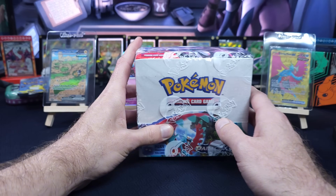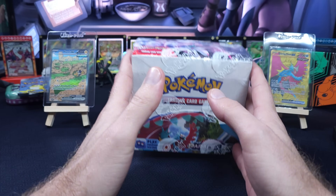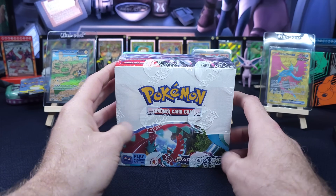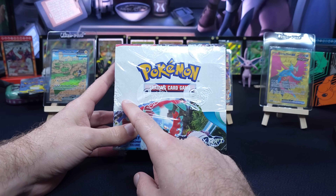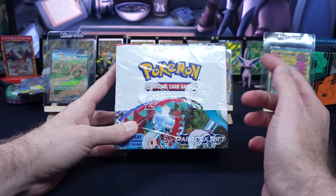And we'll go a step further — I am going to guess whether it's an SIR or a gold based on the weight. And if I'm correct, we'll give away an ETB of Paradox Rift to one person who comments down below. So with that said, let's open this up. I'll do left, then right, weigh them, and we'll see what we can do here.